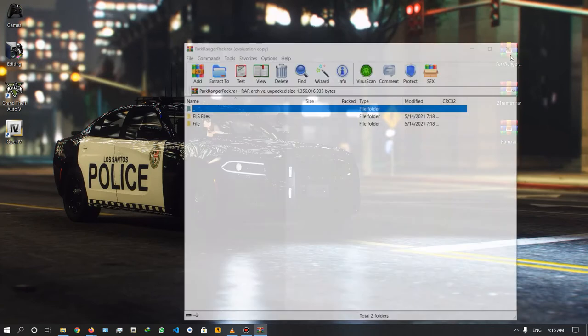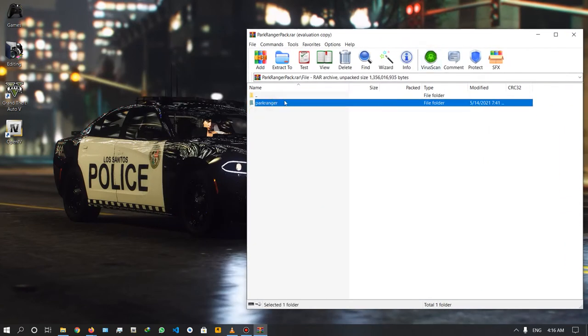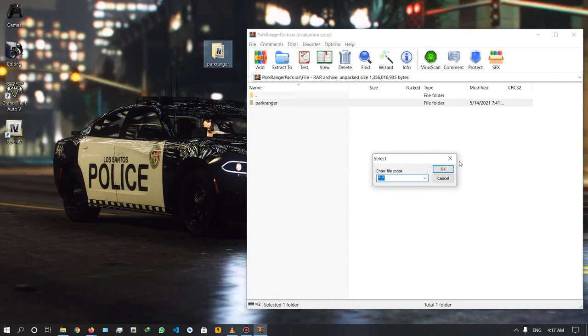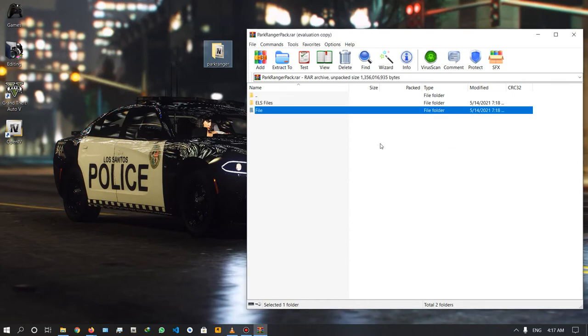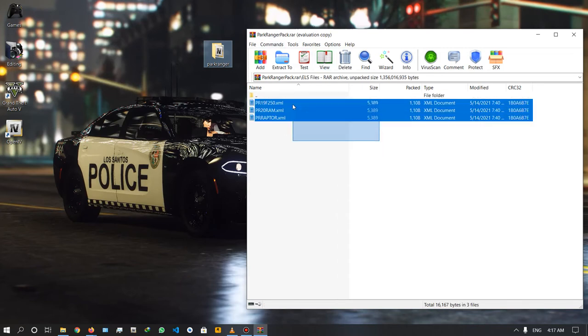First, install the park ranger pack. You can open the zip file, open the files, and drag the park ranger pack to the folder. Once you drop the park ranger, you can open the park ranger pack. We have three files where it is installed.